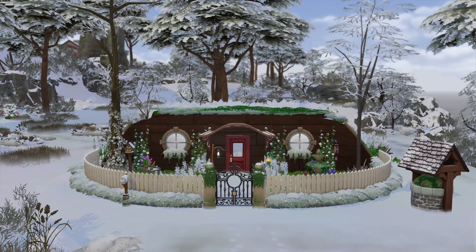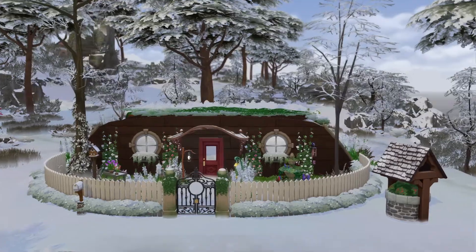Greetings, I am Harry Larry from Gary, and this is episode 132 of the Sims 4 Gallery Lots series. This particular lot is called Mid-Nowhere Hobbit Hole. And yes, we're still in Mid-Nowhere, so that means it's on a 20x20 lot. And let's take a look at this bad boy.